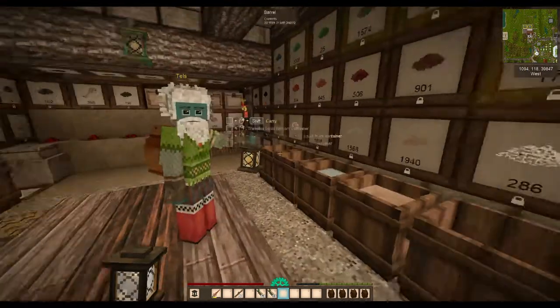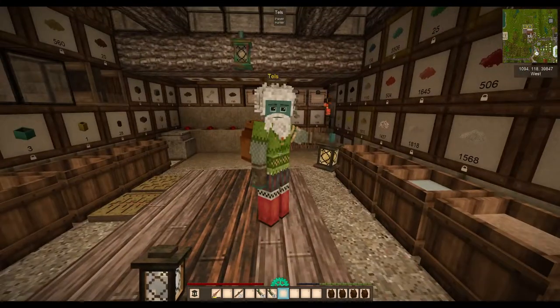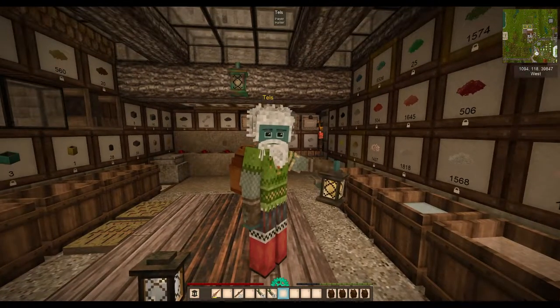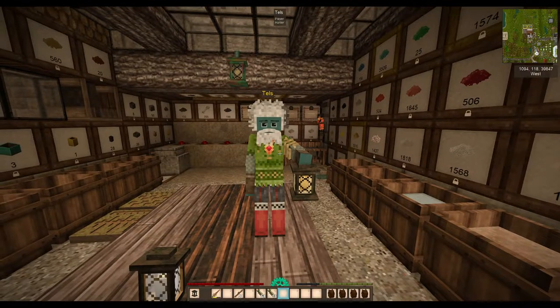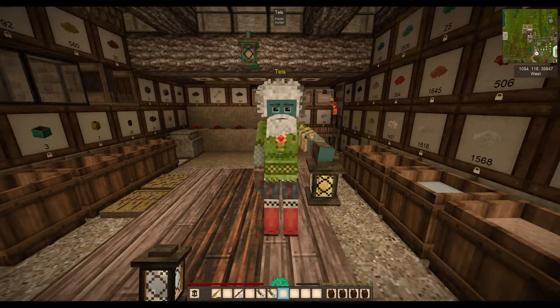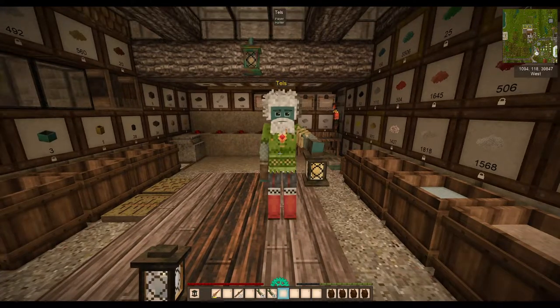Coloured clay. You can mix these ingredients together to make frit. We can make some if you want, or we can just explain what you do with the frit. Give me some stuff and let me make it.